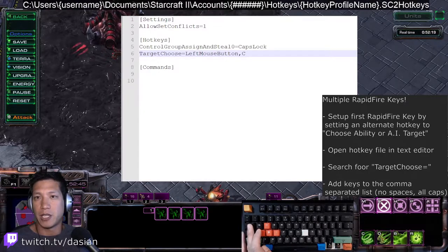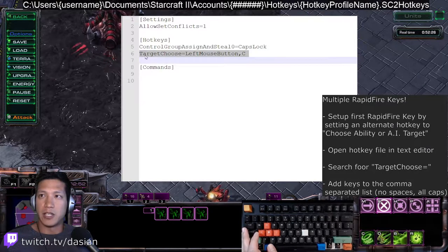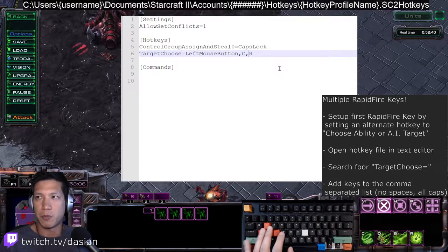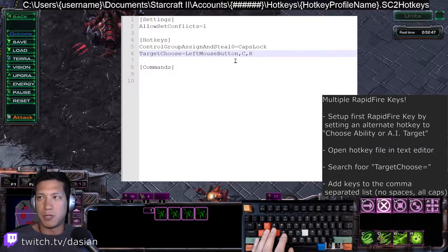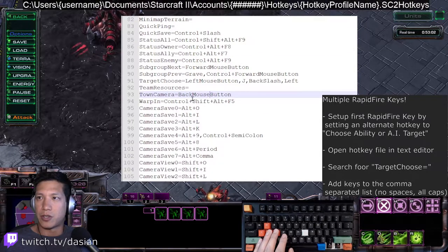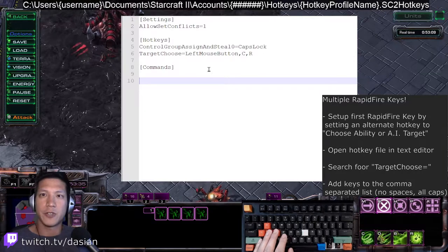Your file might look different based on what you already have set up. What we're looking for is the line 'TargetChoose' — that is basically the rapid fire line. It's just a comma-separated list of keys. It has to be capital letters, no spaces, and certain things like caps lock, comma, or backslash might need to be typed out. So if it's not working that's probably why. I'd recommend binding it in the UI first and then coming back to modify the file to add the other keys. For example, things like back mouse button and semicolon are spelled out in my actual file.